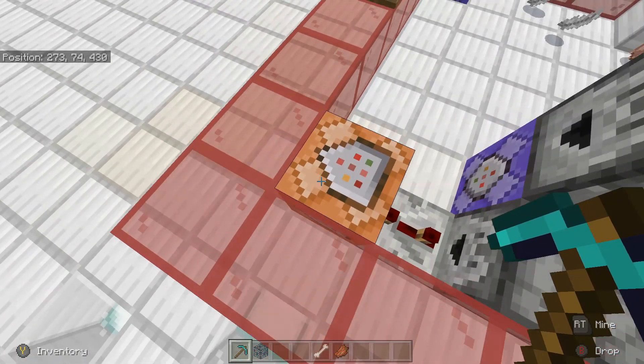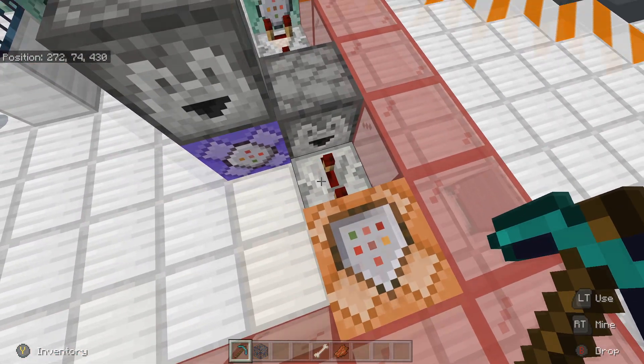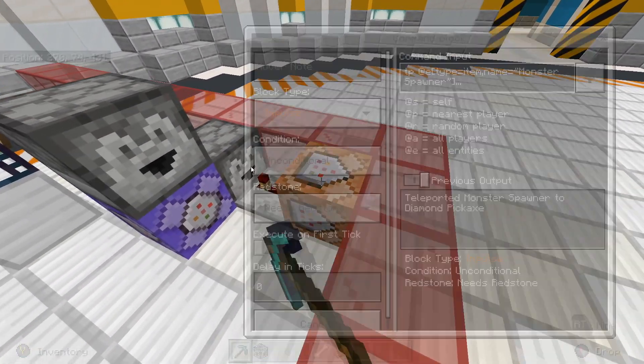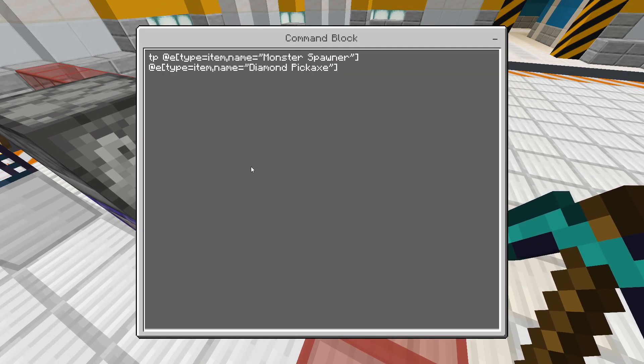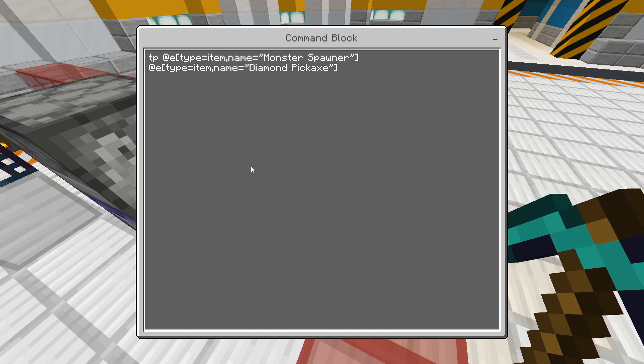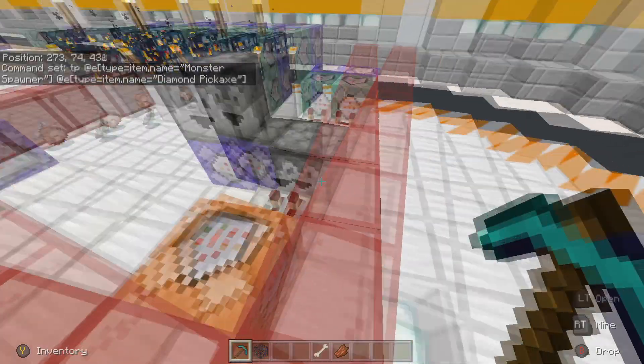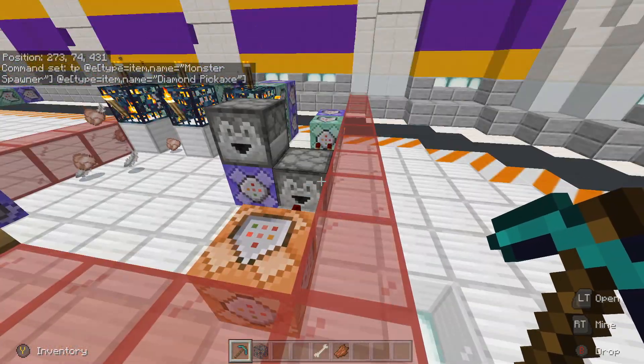That goes into another repeater — on two or three ticks, the third or second position, whatever it is. Then it's just: tp @e type=item name=monster_spawner @e type=item name=diamond_pickaxe. That's basically teleporting the monster spawner to your diamond pickaxe. It's quite simple.